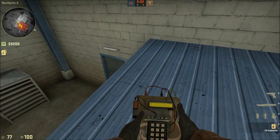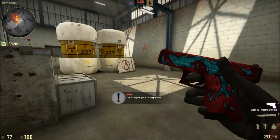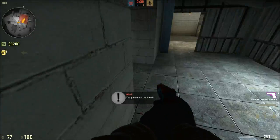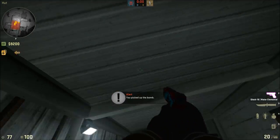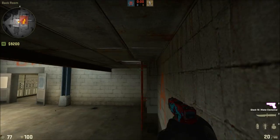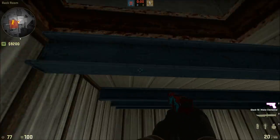Basically what this is saying is you can't pick up bombs through walls anymore — they made their best efforts for you not to be able to pick up the bomb through walls. This sounds to me like there's gonna be more people out there trying to hide the bomb in places. But as you can see what I'm doing now, they haven't really fixed that, because I can still pick up the bomb through the wall. They made their best efforts to fix it, but they pretty much haven't fixed it. They said they did, but they really didn't.